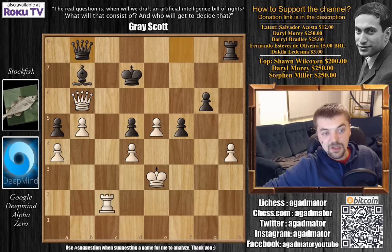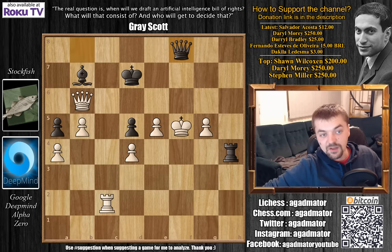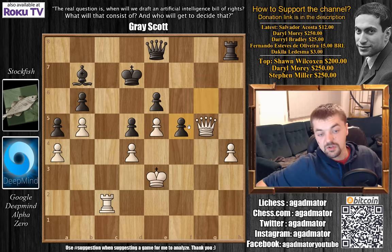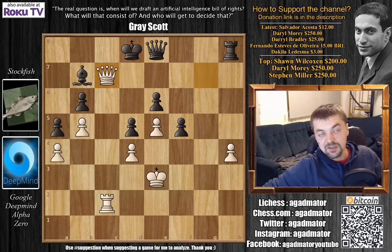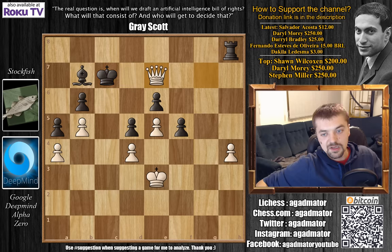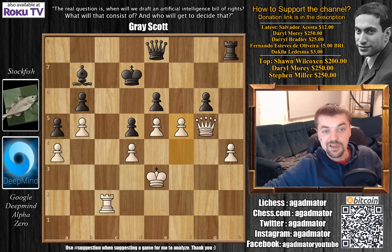Queen to B8, and now not immediately capturing the G6 pawn — King to F3 first. Now G5, H captures on G5, and after Rook checks, you simply play King to F4. Rook to H4 check, King captures on F5, and after Queen to F8 check, Queen to F6 — you're winning this game. Queen captures, E captures, and these two passed pawns are too powerful to stop. If G captures on F5, Queen to G7 with check — it doesn't matter what you do. If King D8, Queen to C7 is checkmate. And if you block with Queen to E7, you can capture the Rook; even the barbaric Rook to C7 check also wins. So after F5, Stockfish decided to go for Rook to G8.